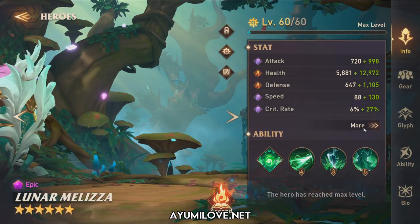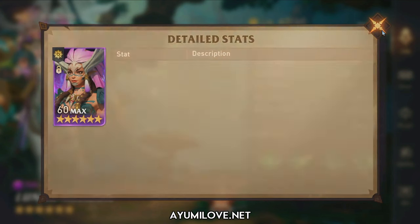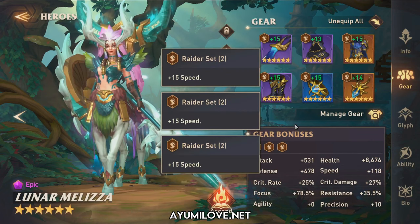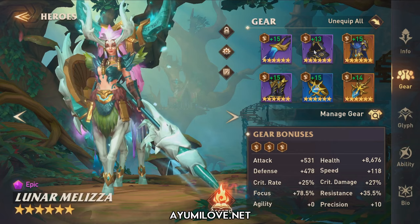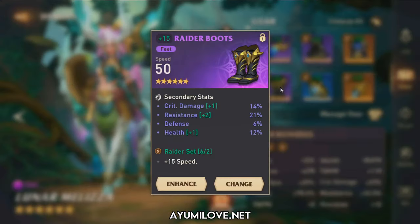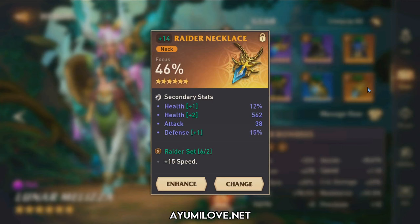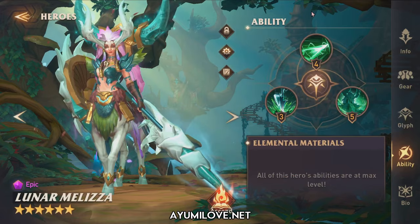This is Luna Melissa. Here are her total stats. Stats that you need to prioritize will be Health, Defense, Speed, and Focus. She is equipped with 3 Raider sets. The equipment includes weapon, helmet, chest plate, speed boots, health ring, and a focus necklace. Focus is important so she can land her debuff. Her abilities and glyphs are all fully maxed out.